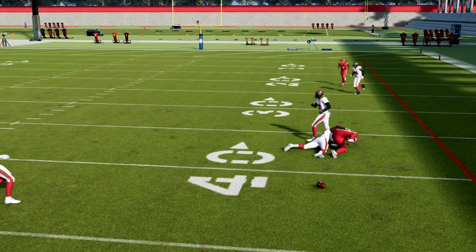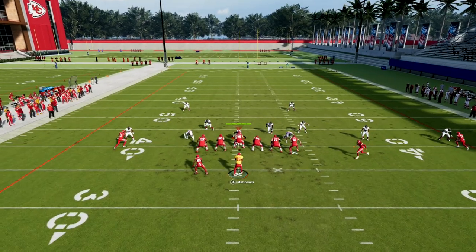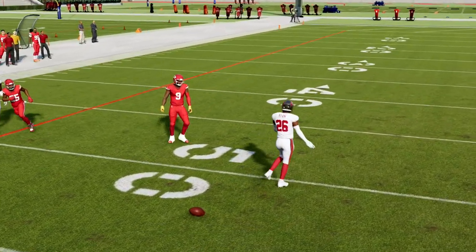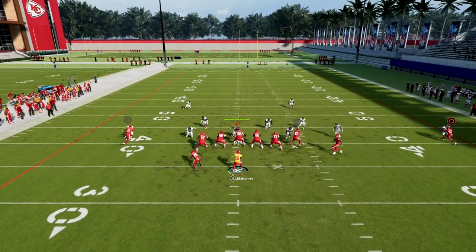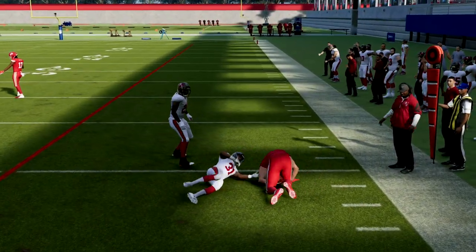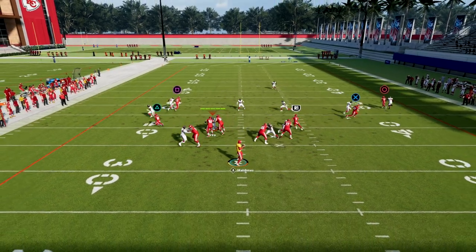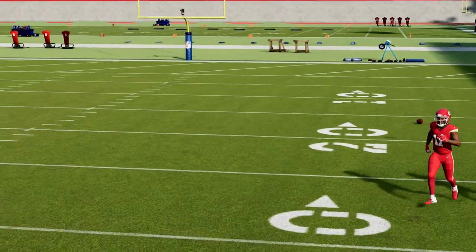If you would like to learn exactly how I run the U-Trips offense, make sure to join our Patreon at the link down in the description. For just $10, you'll get access to literally everything on my offense, everything on my defense, all my ebooks, as well as all of the updates to those ebooks. You can always see how we're tweaking and changing things with the current meta. Again, $10 gets you access to everything. If you like the video and want to sign up, head down to the description below — we hope to see you guys over at the Patreon page.